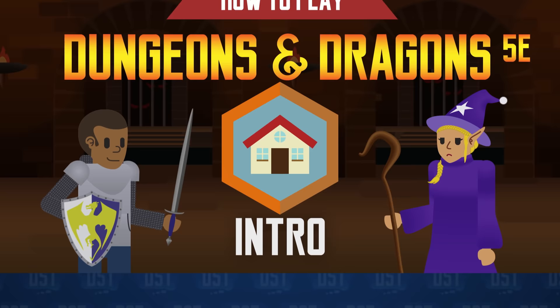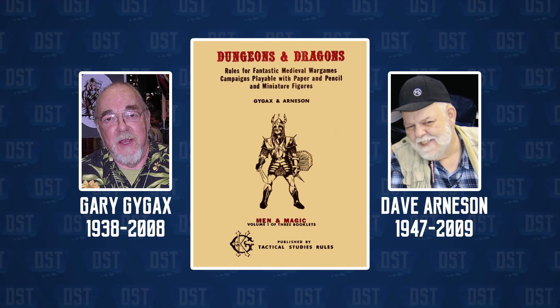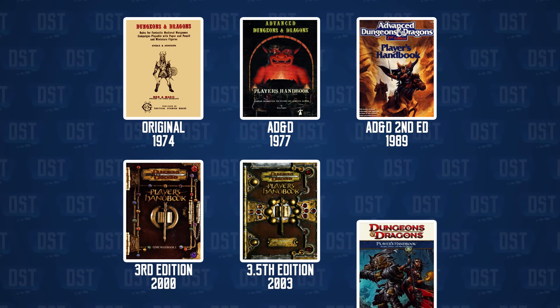Dungeons & Dragons is a tabletop role-playing game created by Gary Gygax and Dave Arneson. It was first published in 1974, and since then, subsequent editions modified and tweaked the rules of the game, until we have the fifth and most current edition that's being played around the world right now.